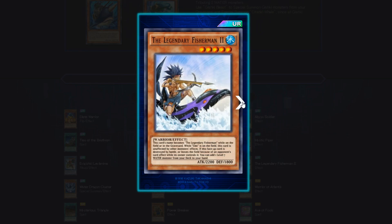Legendary Fisherman II — 5-star Water Attribute, Warrior Effect. This card's name becomes the Legendary Fisherman while on the field or in the graveyard. While Umi is on the field, this card is unaffected by other monster effects. If this face-up card is destroyed by battle or leaves the field due to the opponent's card effect while its owner controls it, add one level 7 Water Monster from your deck to your hand. I'm giving this a 4 out of 5 — very solid card.